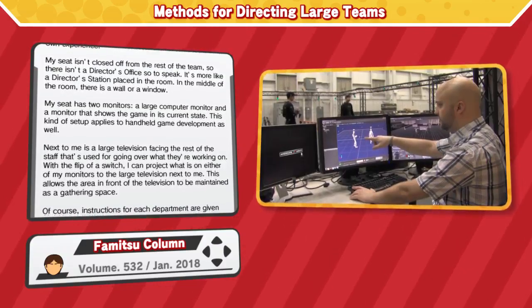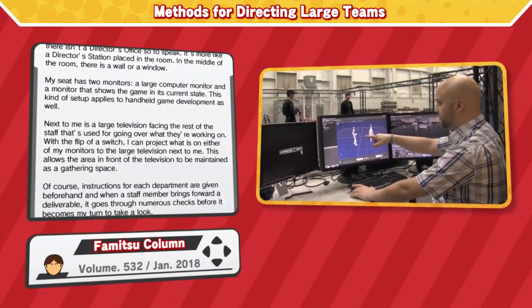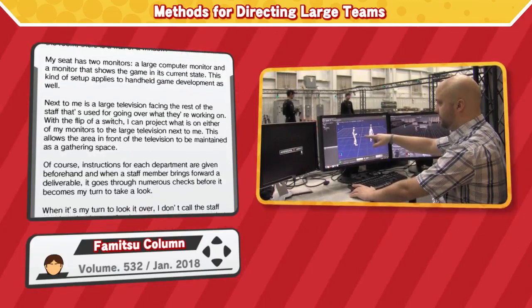Next to me is a large television facing the rest of the staff, used for going over what they're working on. With the flip of a switch, I can project what is on either of my monitors to the large television next to me. This allows the area in front of the television to be maintained as a gathering space.